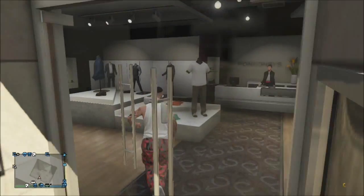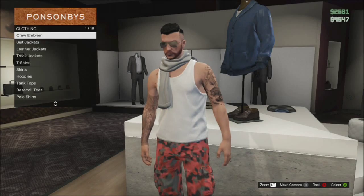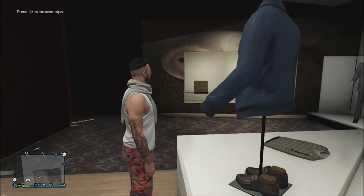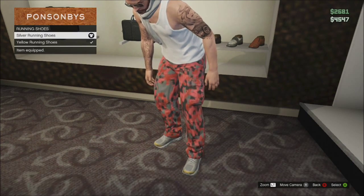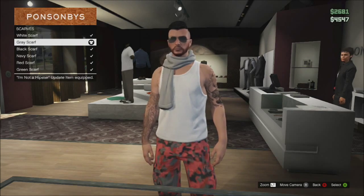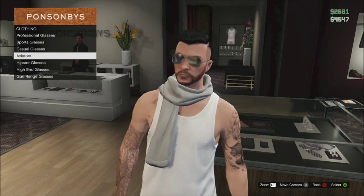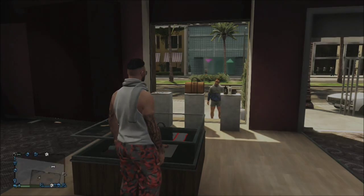Now onto the next outfit — this is a militia outfit featured in lots of games like Call of Duty. We have the fire cargo pants, the white tank top, silver running shoes — you can have any shoes, I just like these ones. Then we have the gray scarf, and you can have any scarf as well. Finally we have the smoke cop frames.